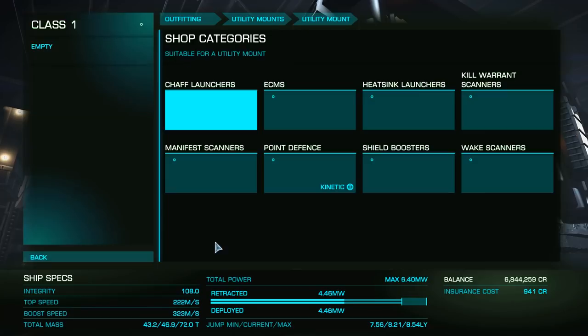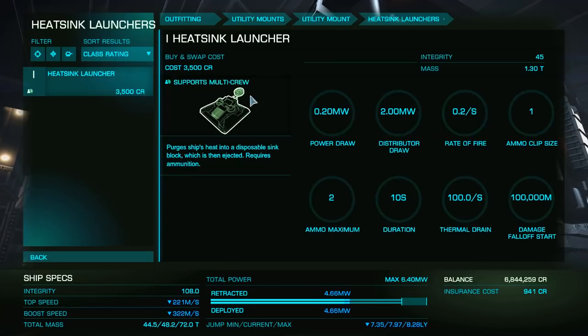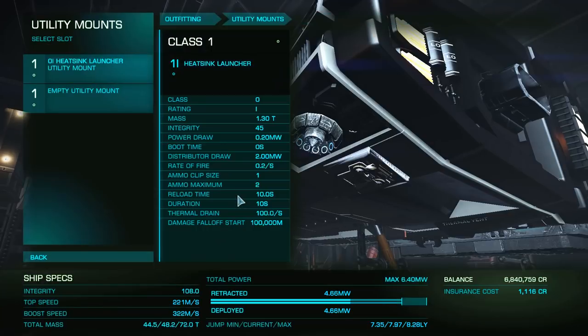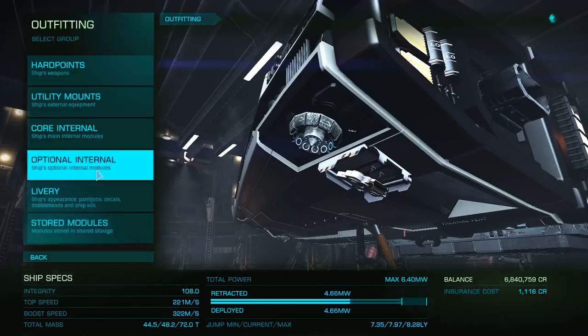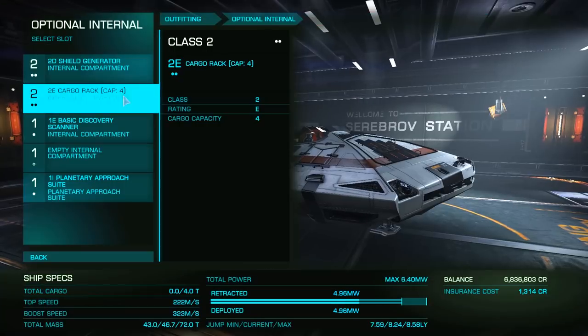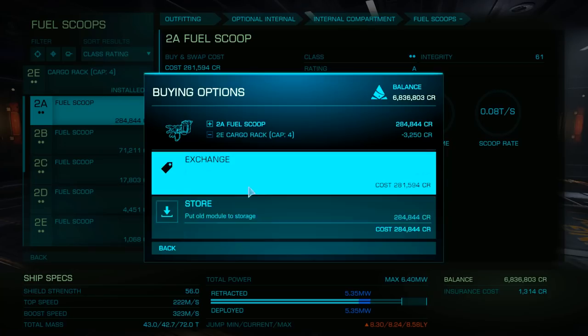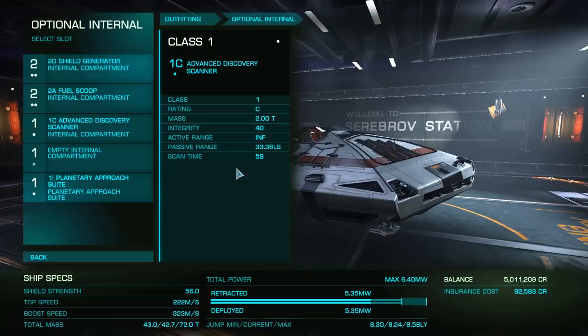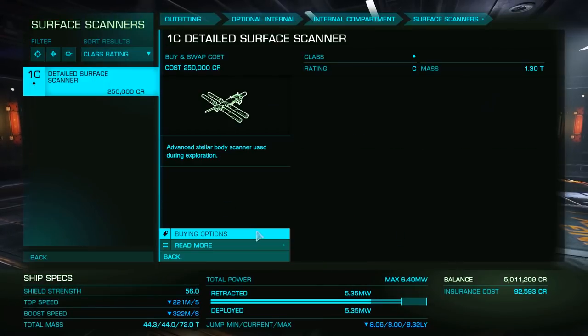Next, I suggest installing a single heat sink. While this is optional, it can be very nice to have if you make a mistake and get too close while scooping a star. Now, let's look at our optional internals. You'll want a 2A fuel scoop, a 2D shield generator, a 1C advanced discovery scanner, and finally a 1C detailed surface scanner.